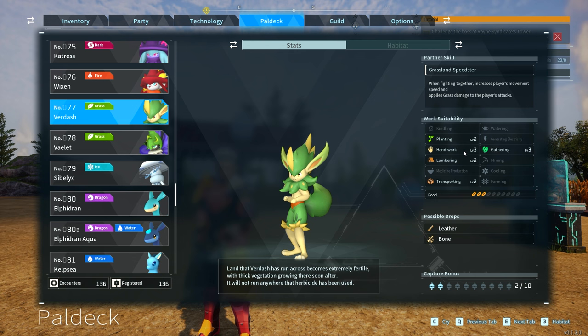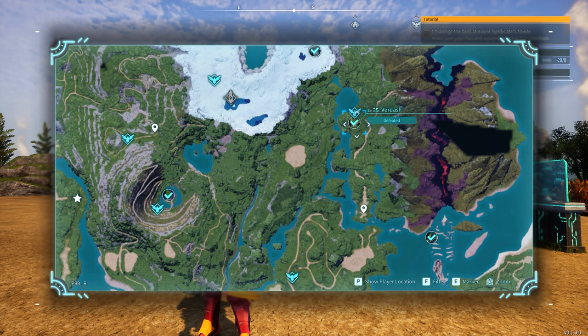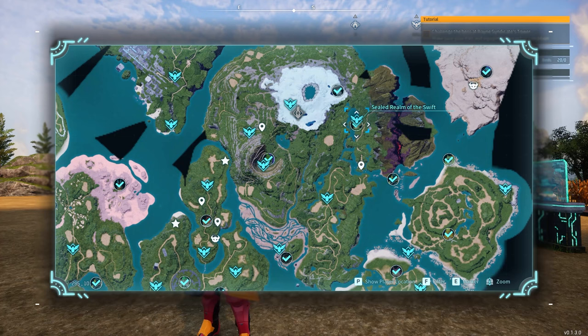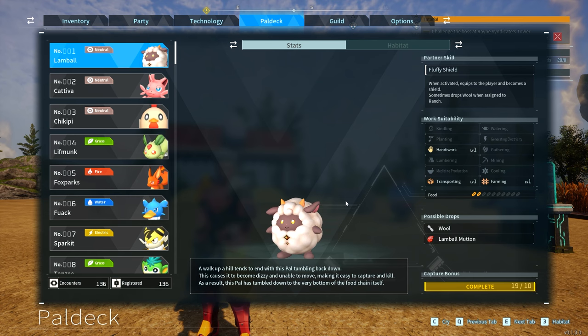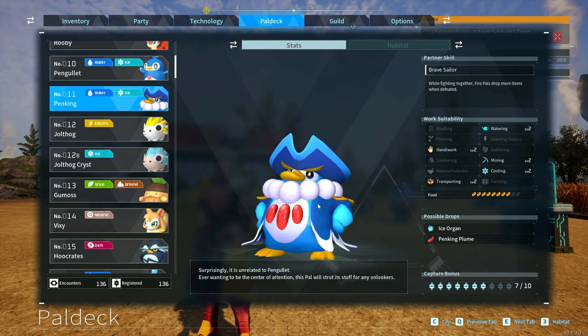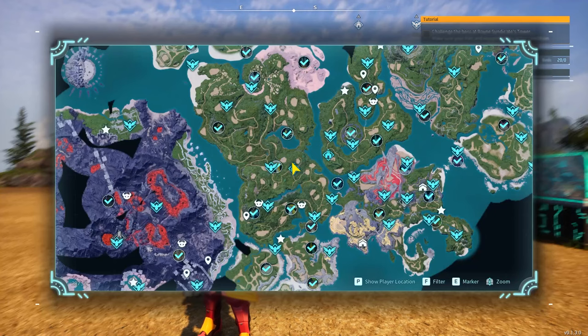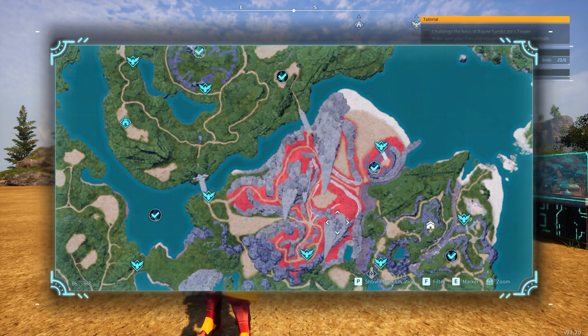Verdash on the map is typically found at the alpha version, which is level 35 — a little bit hard to fight. It's at 287.8. It's easier to breed it, and to breed Verdash we're going to need a Lambo and Penking. Penking can be found from its raid over here at this location, level 15 at 114, negative 352 — really easy to find right after the beginner zone. You breed Lambo and Penking together and you will get yourself Verdash.